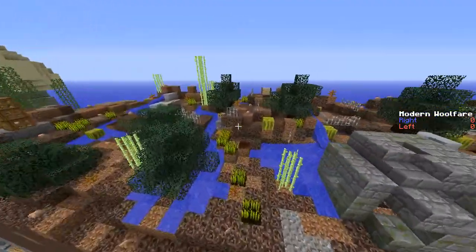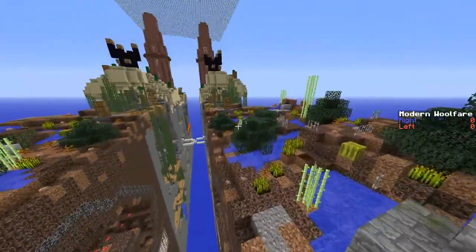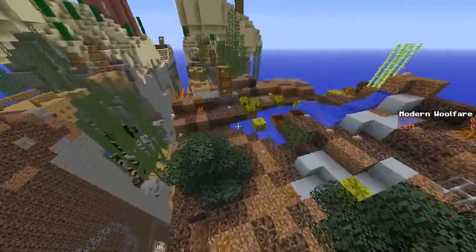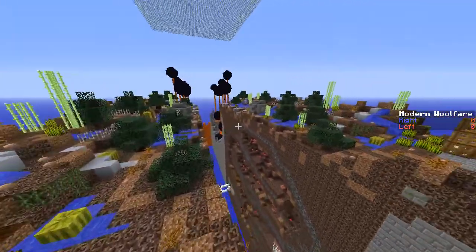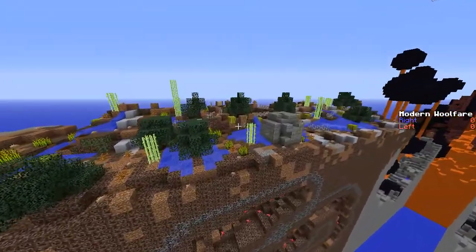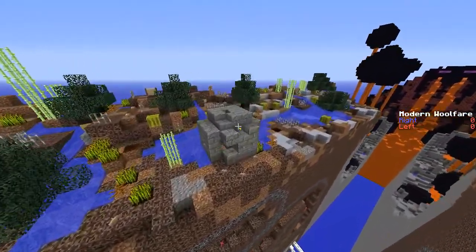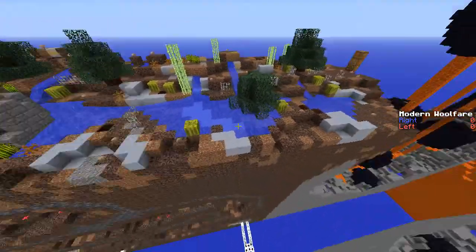Another thing to note about the graveyard is there are three zombie pigmen spawners in this area, and it is really important that teams take those out. If the game turns into an extended match the other team can anger your zombie pigmen and make this a real nightmare to get through. So we often see teams targeting those three spawners early in the game and removing them to make it safe.